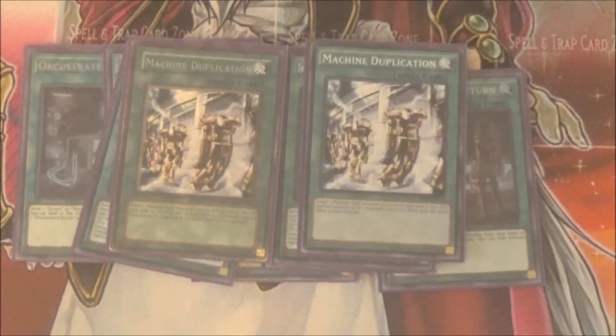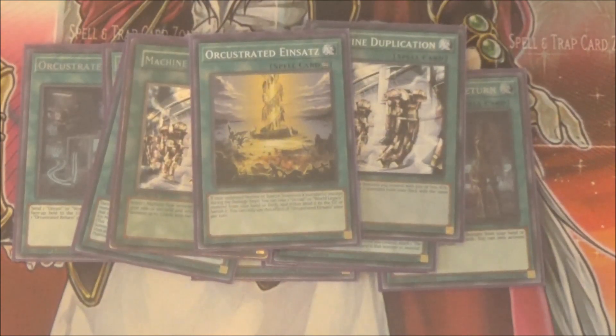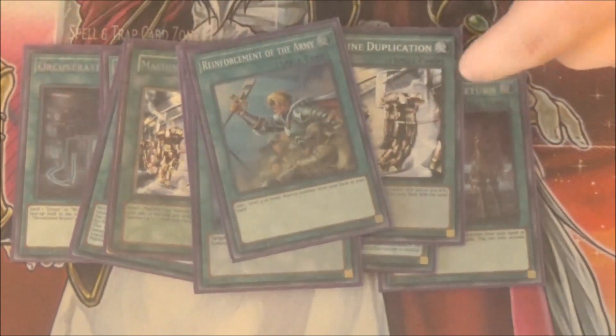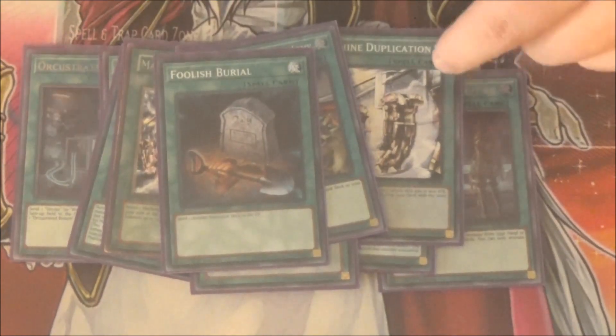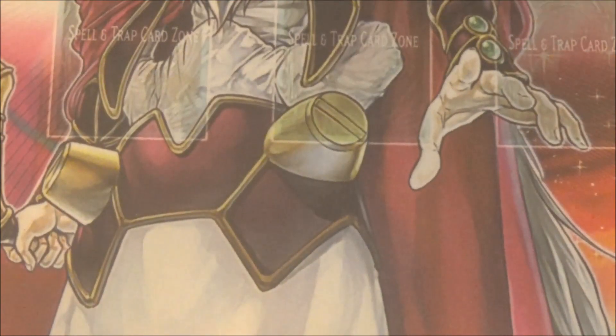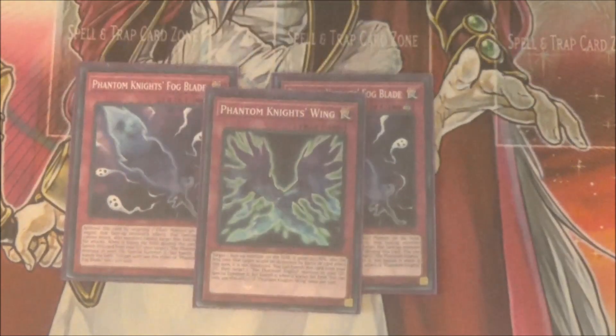Double machine duplication — I feel like three is a bit much, but two or three, whatever you want. One Orchestrated Einstotz. I used to play two, but I found one is just better. It is a bit much and it's easily searchable, and it's a hard once-per-turn. It's generally recurred by constant resource management, but one seems to be just better. One Monster Reborn, one Foolish Burial, one ROTA — obviously for the Phantom Knights — and one Force Burial because everybody wants to be in the graveyard. Then for the three traps: two Phantom Knights Fog Blade, and one Phantom Knights Wing — just the best Phantom Knights trap cards.